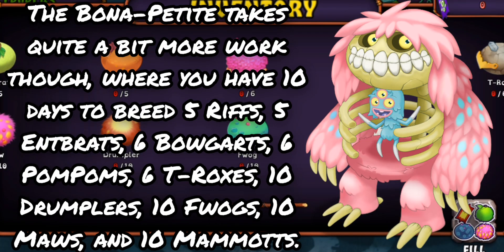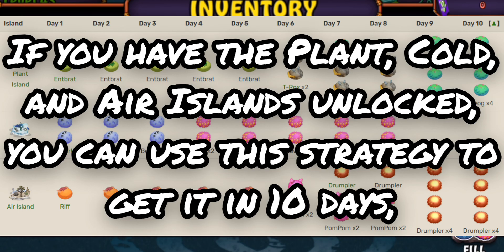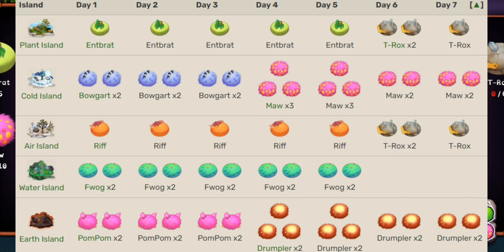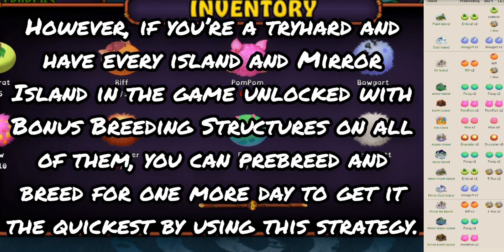The Bon Appetit takes quite a bit more work, where you have ten days to breed five Rifts, five Entbrats, six Bogarts, six Pom Poms, six T-Roxes, ten Drumplers, ten Fwags, ten Maws, and ten Mammoths. If you have Plant, Cold, and Air Islands unlocked you can use a strategy to get it in ten days, though you can cut it down to seven days if you have Water and Earth Islands. If you're a tryhard with every Island and Mirror Island plus bonus breeding structures on all of them, you can pre-breed and breed for one more day to get it the quickest.